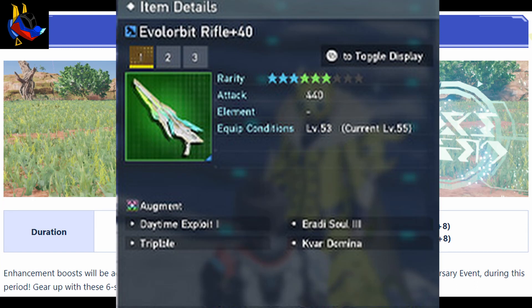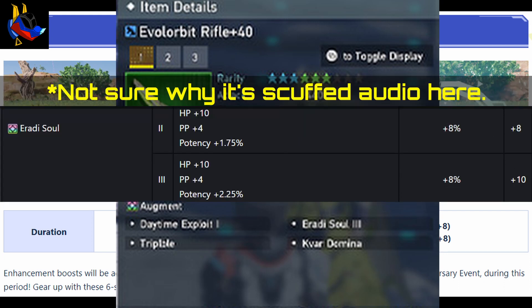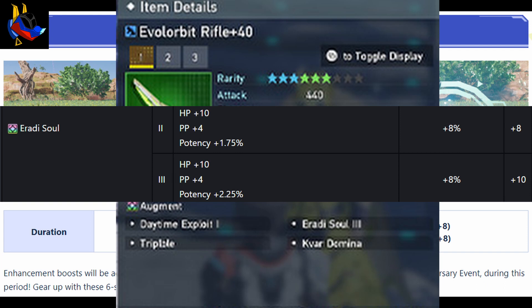The weapon also comes with four free augments. The first is Daytime Exploit 1, which increases 2.5% potency only during daytime. It's not the best, but if you don't have the funds for proper affixes or augments, it's actually a good addition since it's a new augment. The next is Uradi Soul 3, which adds 2.25% potency for all kinds of attack damage — a pretty good universal augment.